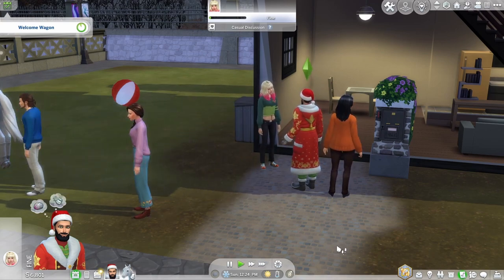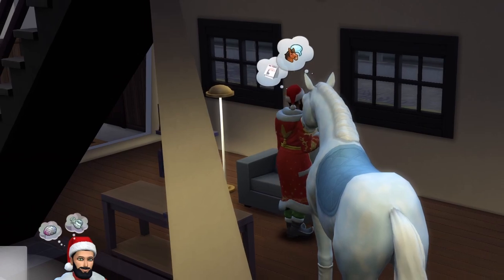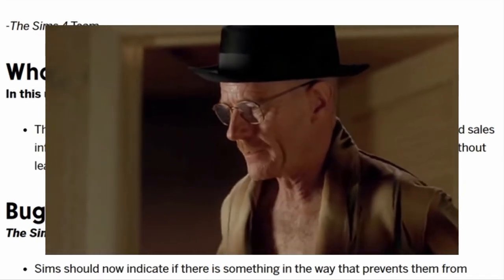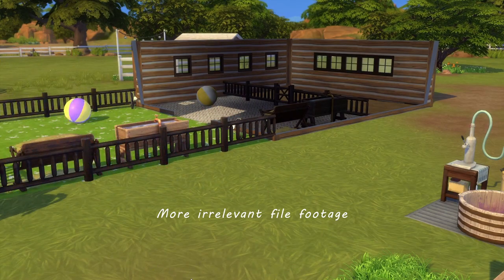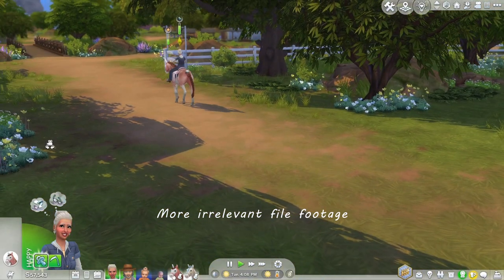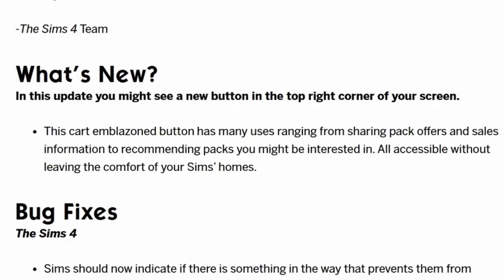I don't know what the selection criteria has been or whether it's at random, but it may or may not appear in your game because apparently they are testing, testing, one, two, three. So this cart-emblazoned button, which is a point of contempt in itself, flashes constantly and doesn't stop apparently. New information has come in suggesting that the Sims team are now claiming that the flashing is actually a bug. There is some controversy over whether this is true, but let me just draw your attention to the word 'emblazoned.'